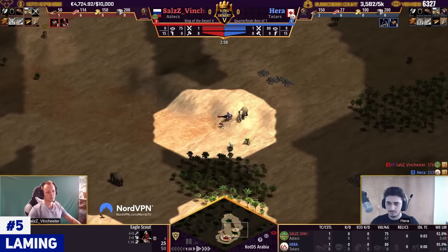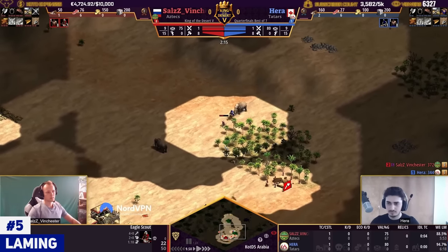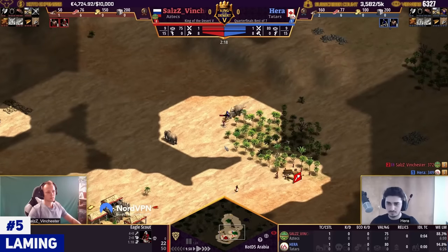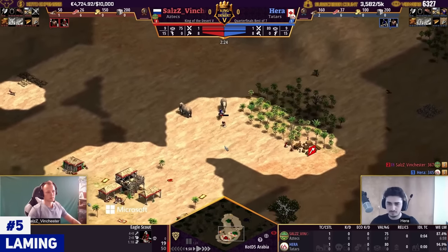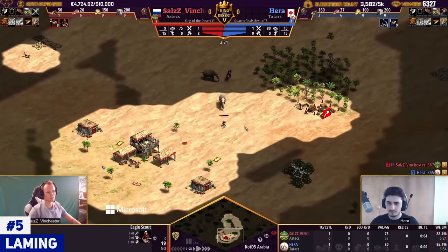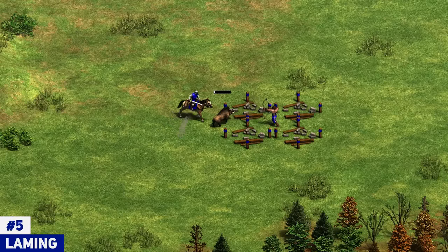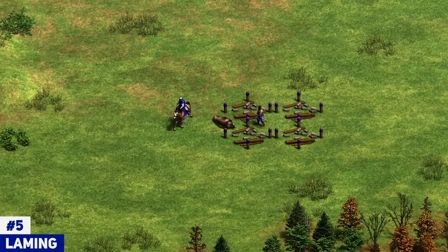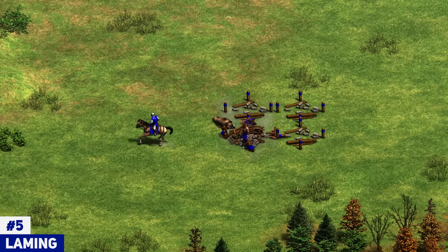Combined with all the other laming techniques, this has been super rampant in tournaments. If you give a pro a chance to do it, they will definitely do it. And it doesn't only happen in tournaments — this happens all the time on the ranked ladder. Laming is very popular, and although it's been around for a while, this recent boar kill with the scout is such a fascinating modern tactic that makes laming even stronger.